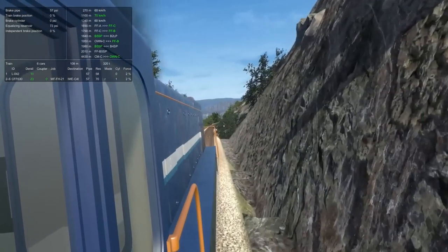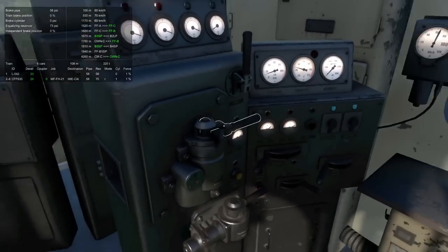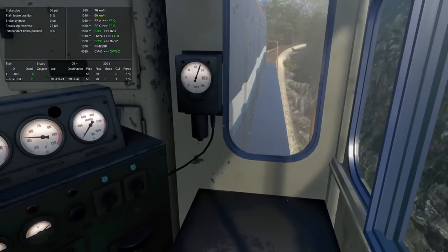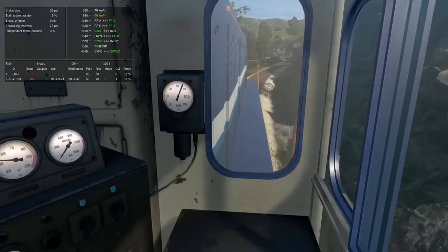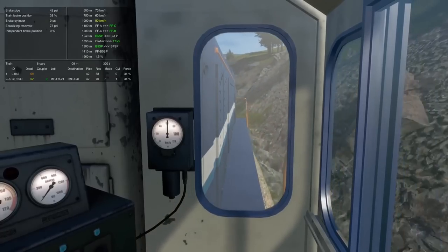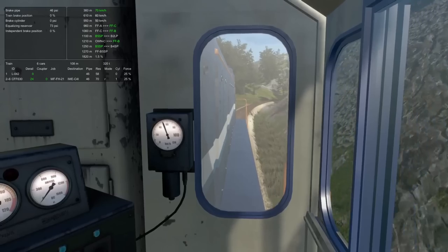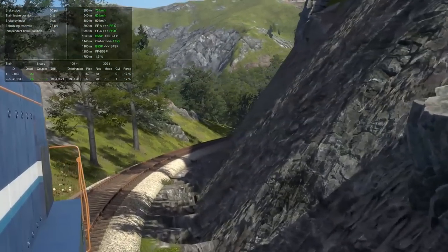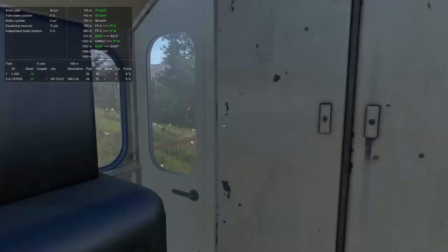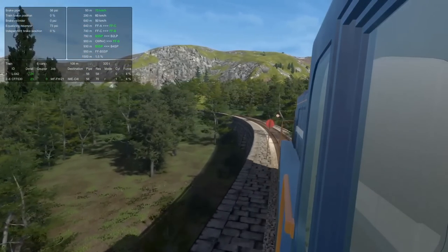We've got an 80 coming up. Short hood visibility is really, really nice - the long hood makes this an interesting challenge. My brake pipe never comes more than 58, but the cars have a higher reservoir - I'm not sure what's going on there. That's a little spicy through there. Food Factory C, Food Factory B - that should be okay. At very high speed here - B5 SP, oh, we're routed through a station platform. We'll blow through with some excavators through the platform.